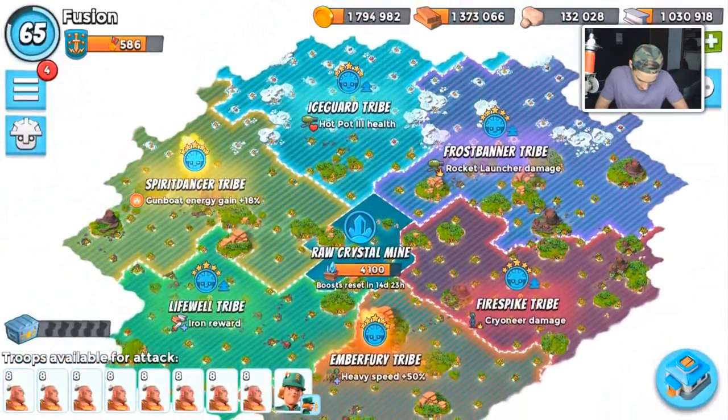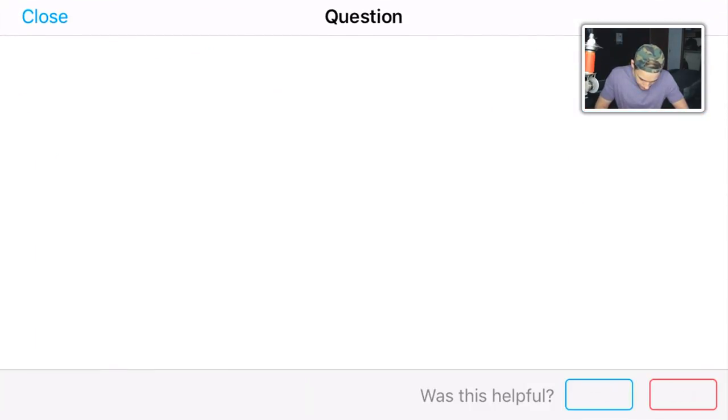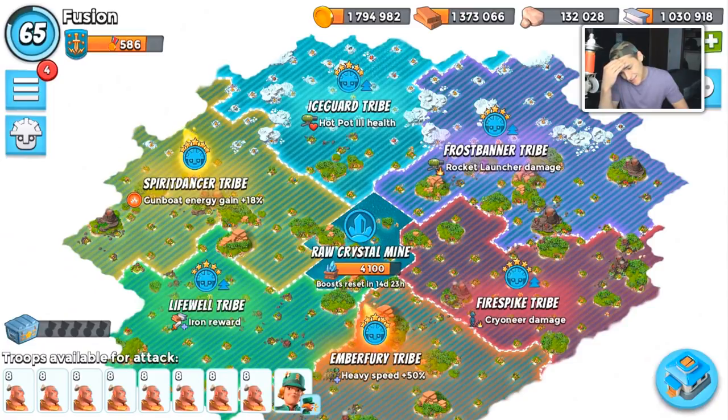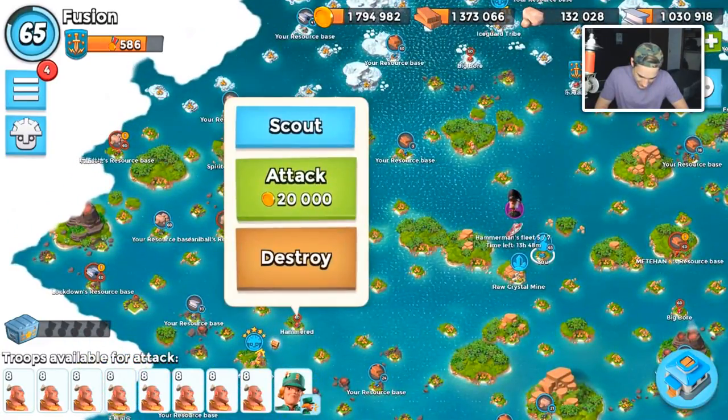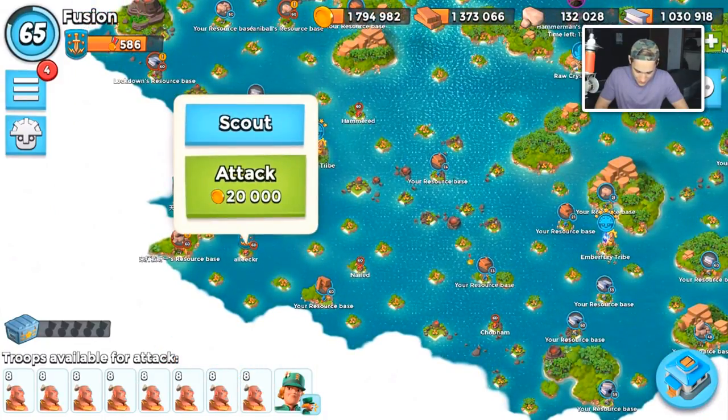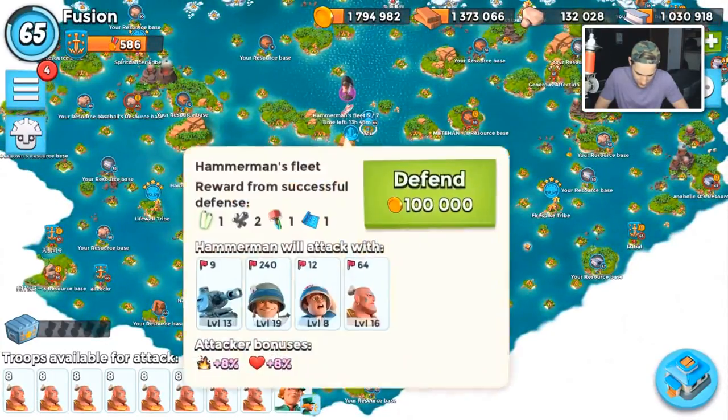I don't know if it's an overtime thing but it doesn't seem worth it at all. Is that what Gumboot energy gain is? It looks like the energy you gain from destroying a building is boosted by 0.18 percent — so 0.18 as a multiplier. Does that mean every 100 buildings you destroy, 82 of them give you three energy and 18 give you four energy? I don't know, it's kind of confusing. I feel like it's kind of pointless — shouldn't it boost up to 100 percent?